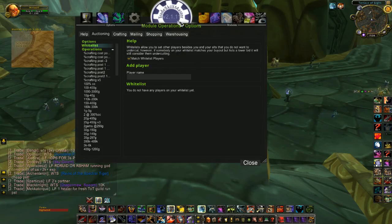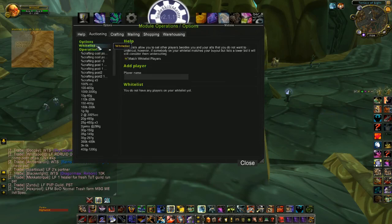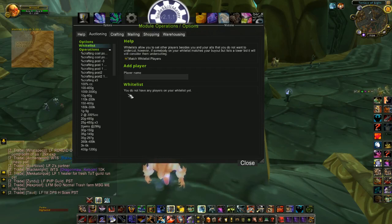Anyway, hope this helps. Again, this is under Module Operations, Auctioning, Whitelist — and you just type in the players' names there. And of course, I'm a real gold goblin, so I undercut everybody and I do not have anybody whitelisted.